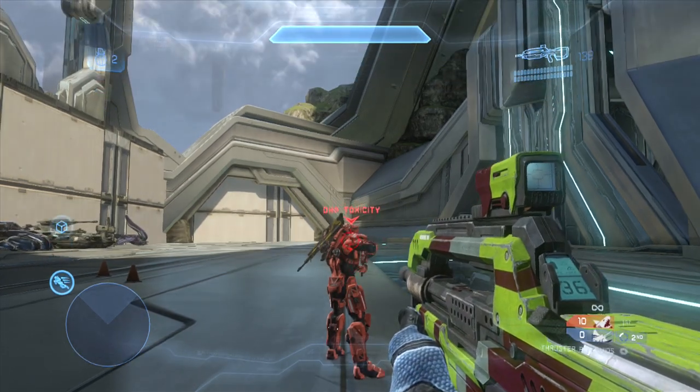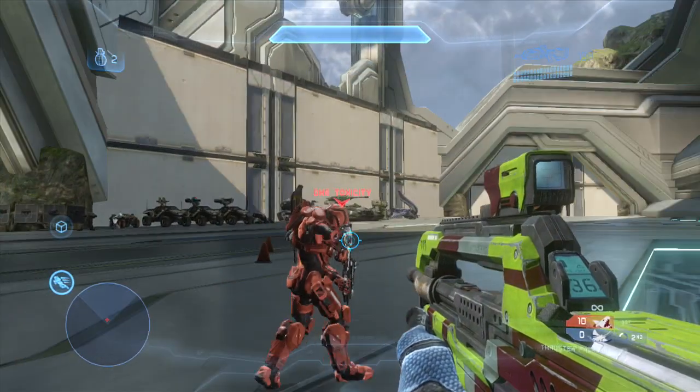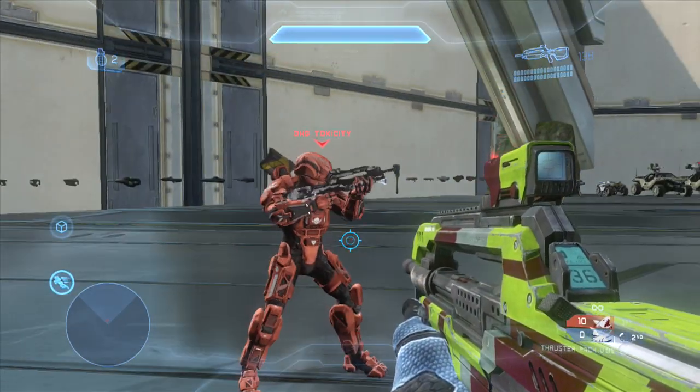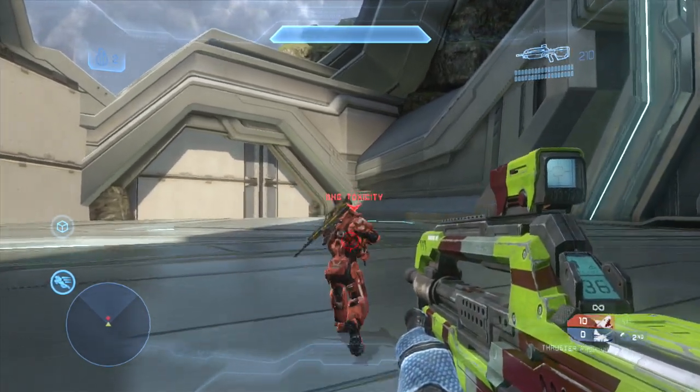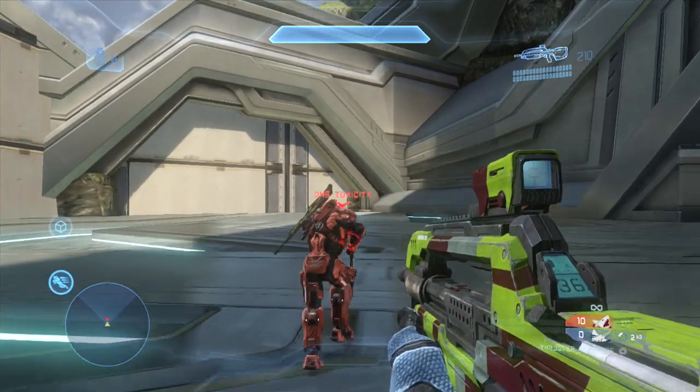And moving on, there's a concept called strong sighting, which I'm sure some of you are familiar with. It's simply taking your viewpoint and pointing it all the way straight downwards so that it's harder to see your head from behind. That way when people are actually shooting you, it's harder for them to get the headshot. The thruster pack pulls a very similar maneuver in that while you're thruster packing, your head kind of ducks down, so during that very short period of time it's harder to headshot you from behind.